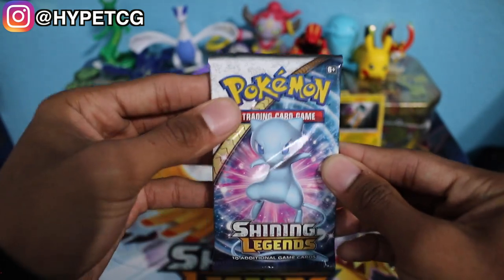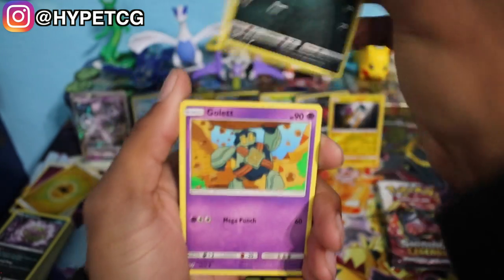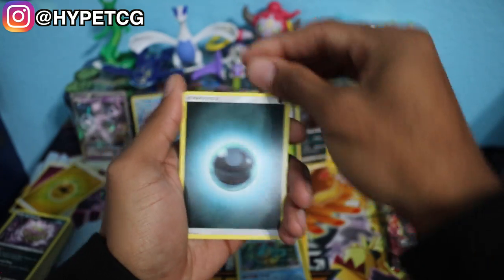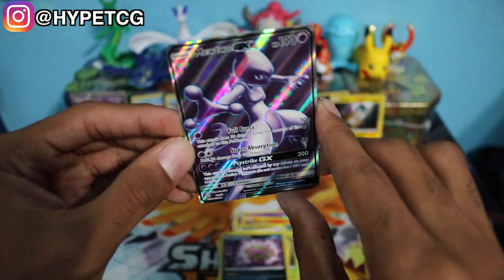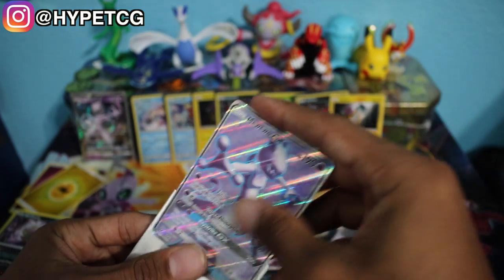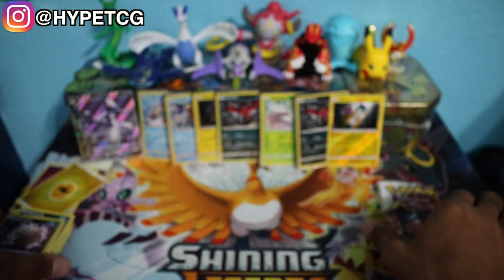Let's see if we can pull a shining Pokemon — we haven't pulled one yet. Pack eight: Zorua, Golett, Larvesta, Scraggy, Croconaw, Dark Energy, Ultra Ball, Venusaur, Incineroar, Spirit Tomb reverse holo — and we have a Mewtwo GX full art, very very nice! That is another hyper rare. Sleeving that one up and putting it with our other Mewtwo. Down to our last two packs.